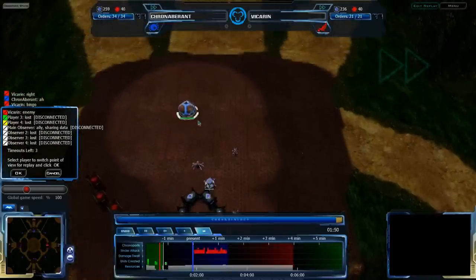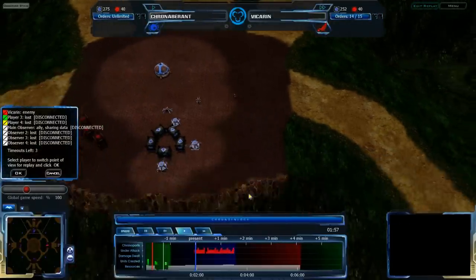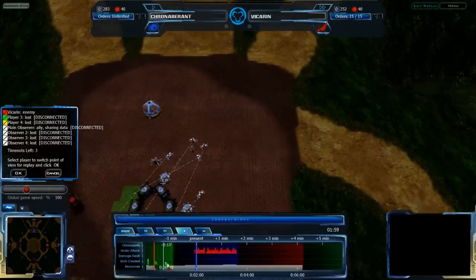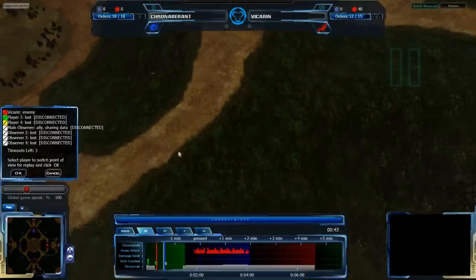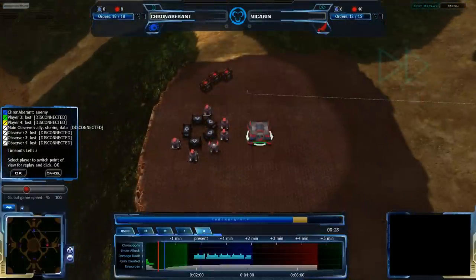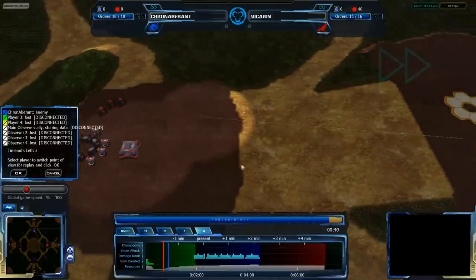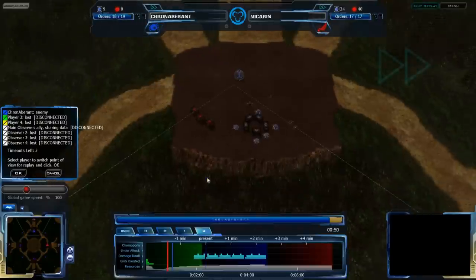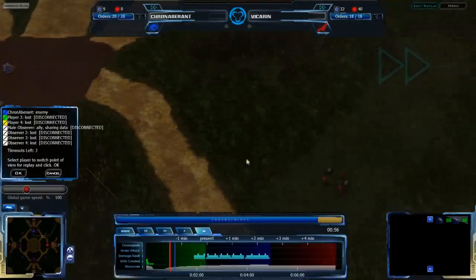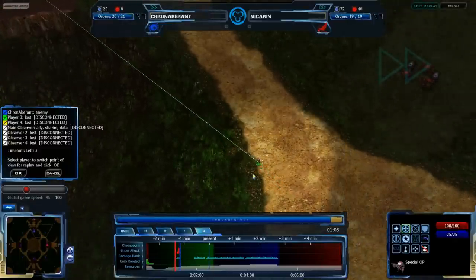Kronaberant is just about to get hit by that attack — here's the Special Ops in question at the 1:53 mark, coming in attacking. Kronaberant's construction all happened earlier in the past, and he's just double-checking to see what attacks are happening. He will be able to build up an Octo or two, get rid of the Special Ops, no problem. Vicarin is just trying to figure out where his opponent is, and now that he knows, he's going to expand in a wide direction, expanding behind his base on the east side of the map, and Kronaberant has not expanded yet. Kronaberant is getting ready with two Octos, sending them off in the opposite direction of the Special Ops, which will find Vicarin's base and kill the Special Ops in the process.